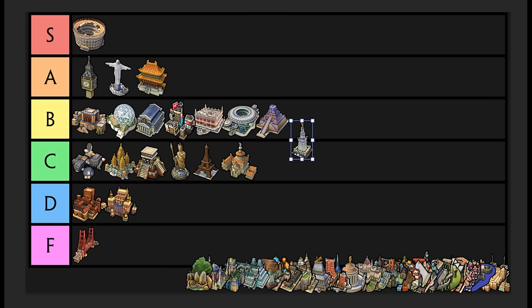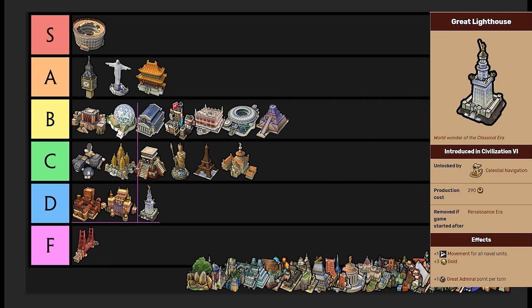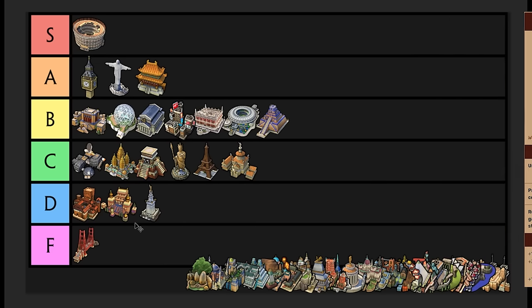Great Lighthouse — I just think it's not a great wonder. It's D tier. It's unlocked in Celestial Navigation and is only useful in one situation — generally just for Naval Domination games. In that context, it's a fantastic wonder to get: plus one movement for all naval units and a great admiral point per turn. It has to be built next to a Harbor that has a lighthouse, next to the coast. If you're playing Naval Dom, you're going to be getting those anyway. But other than that, it's a useless wonder. D tier because it's specifically geared towards Naval Dom games and the plus one movement doesn't really matter otherwise.